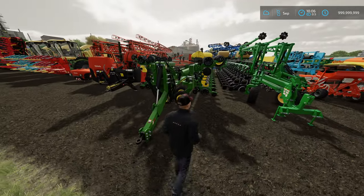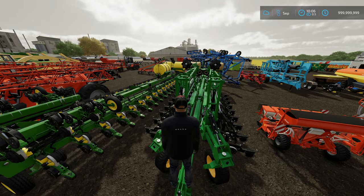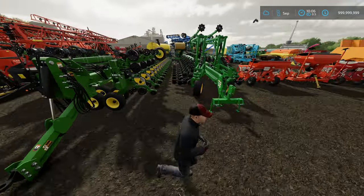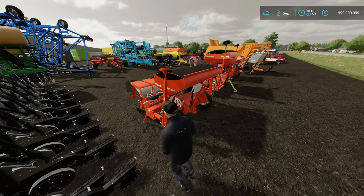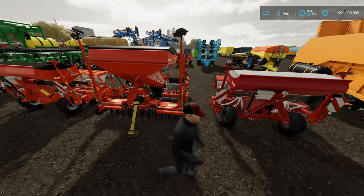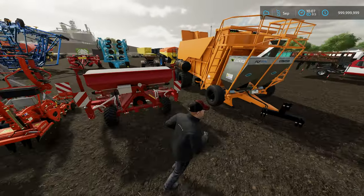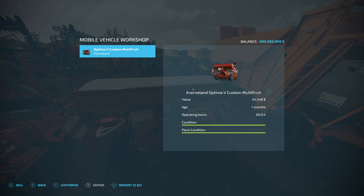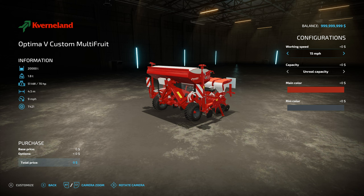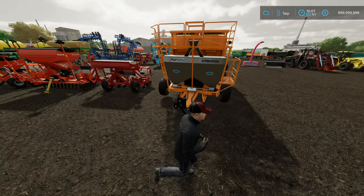We now have these as planters. These planters allow us to plant pretty much any crop and at ridiculous widths. We have the Kubota seeder and planter that allow us to hold 10,000 liters as well. We also have a planter with increased capacity that will allow us to plant every crop. The custom multi-fruit planter holds 20,000 liters and will plant anything — it's only 4.5 meters wide but you never have to refill, so if you set a worker it'll just go do what you need.